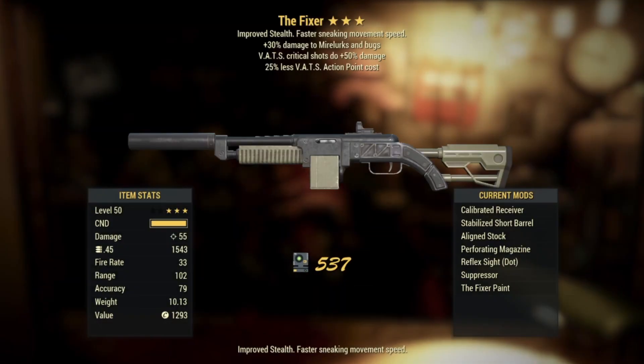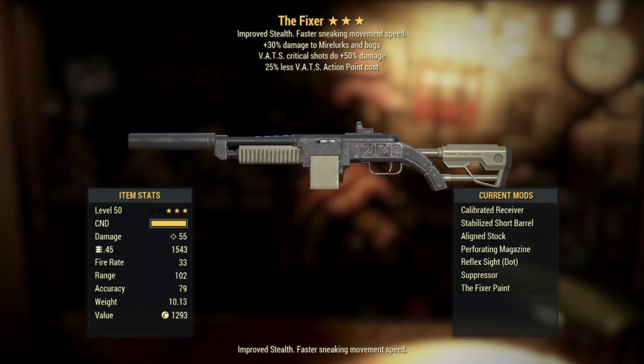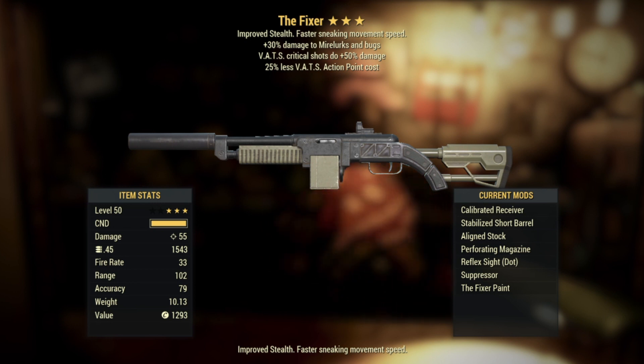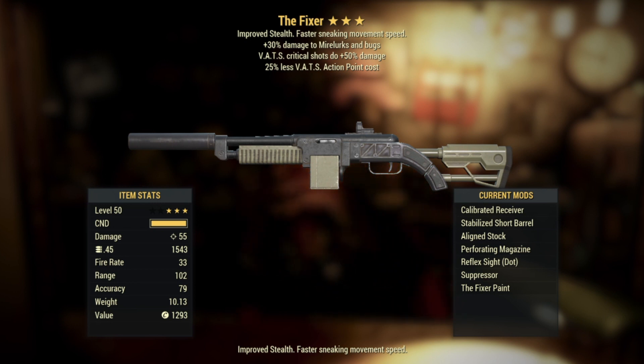Number five: a Fixer! Nice, first Fixer of the year. Not the craziest roll but it's not the worst either. We got plus 30% damage to mirelurks and bugs, VATS critical shots do plus 50% damage, and then 25% less VATS action point cost. I do like to see that VATS synergy going on there. Maybe I'll have to try this out on a mirelurk queen.